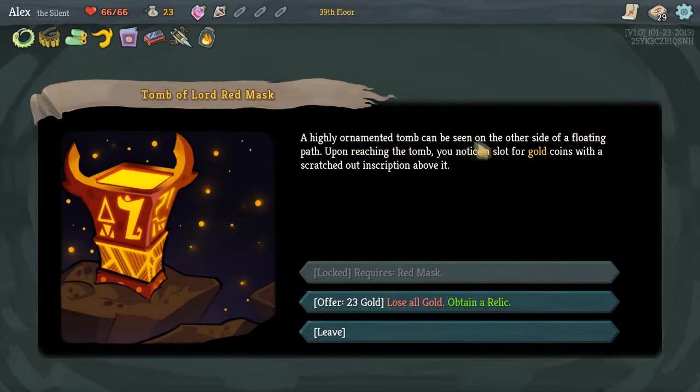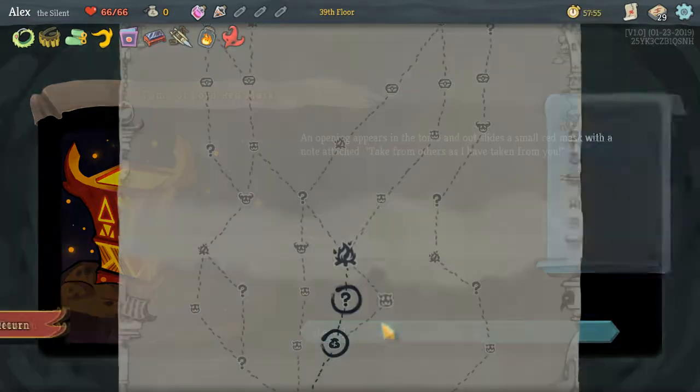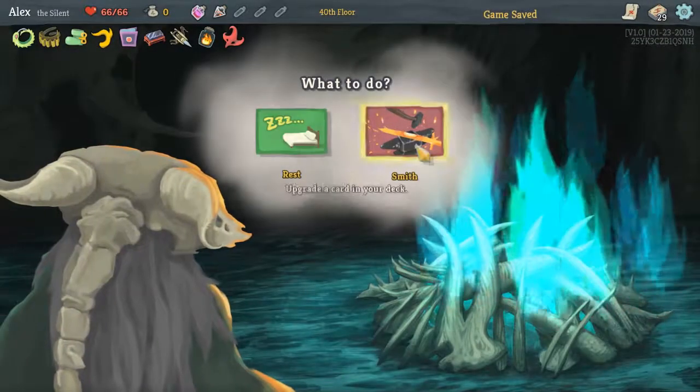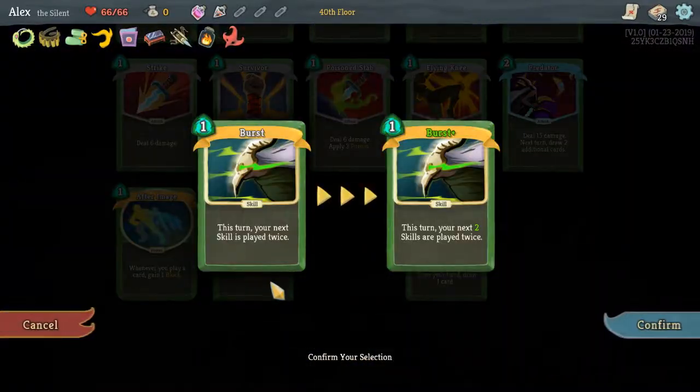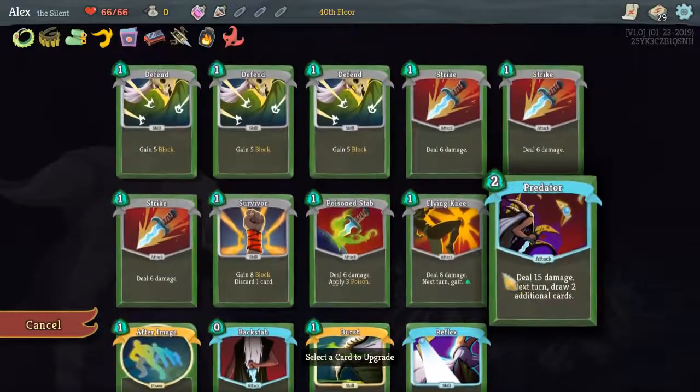Highly ornamented tomb can be seen on the other side of a floating path. Upon reaching the tomb you notice a slot for gold coins with a scratch-out description above it. Lose all gold, obtain a relic - let's go! Red Mask: at the start of each combat, apply one Weak to all enemies. That's good! Nice. We had 23 gold so we'll take it - easy decision. Full HP, let's go.